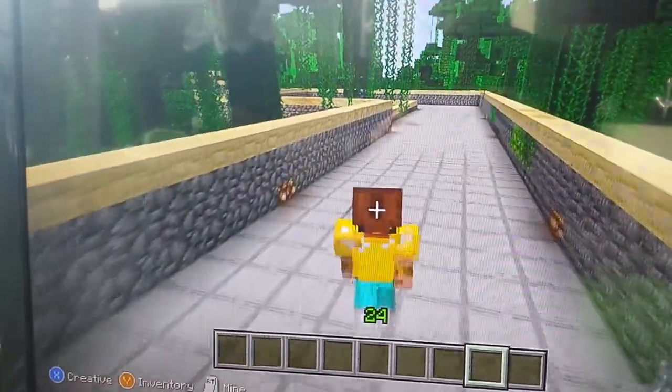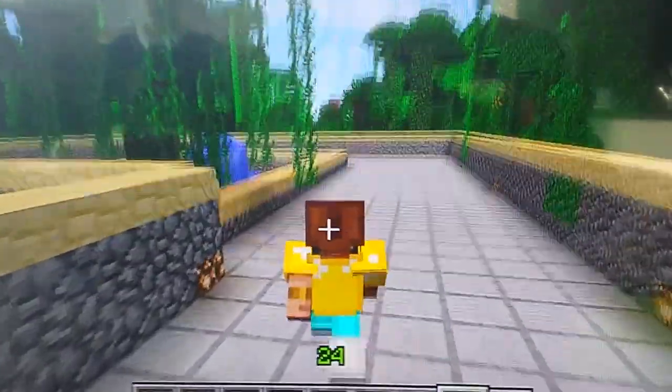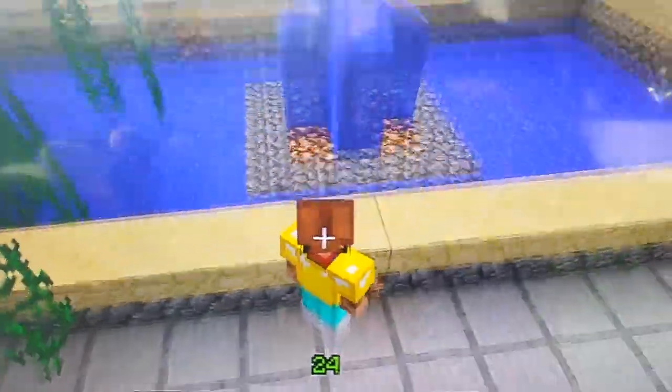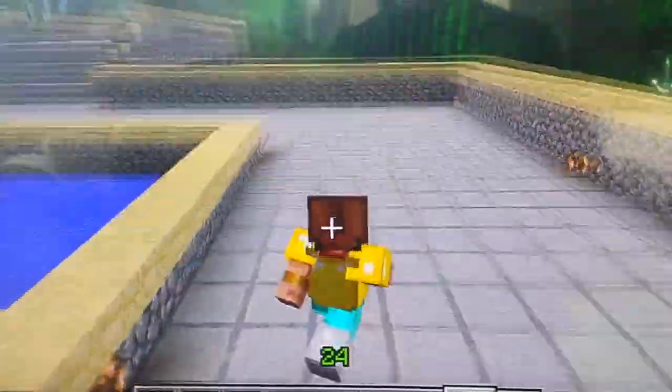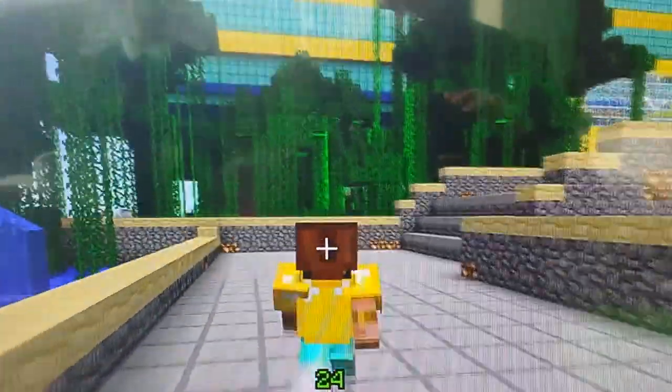And in a minute on the path we will have a fountain here which has some vines growing over into it. And as you can see there's glowstone in the paths just to light it up a bit.